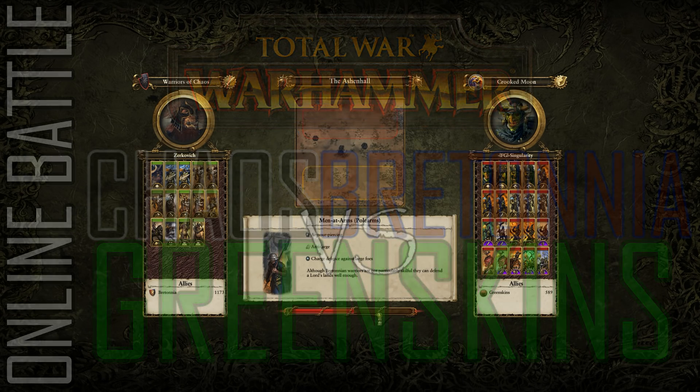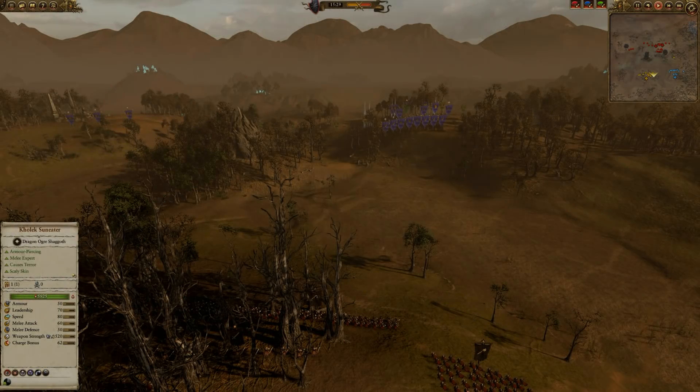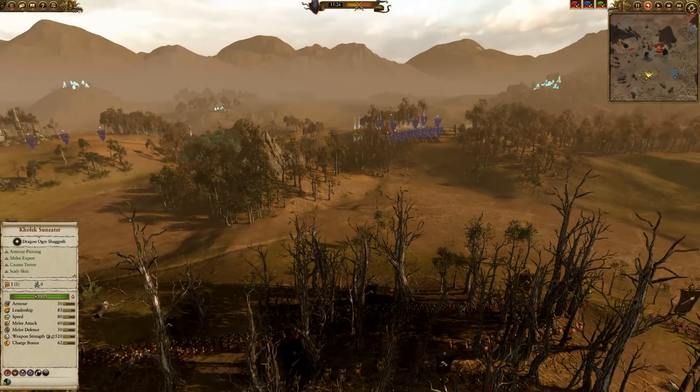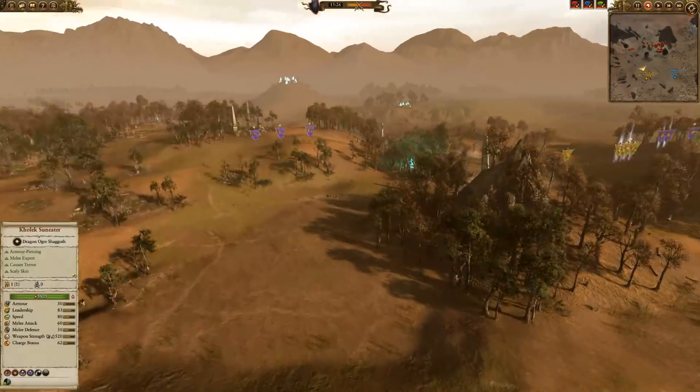Welcome folks to a 2v2 online battle. It's myself as Chaos with an unlikely ally of Bretonnia, against the Crooked Moon with a likely ally of the Greenskins. We're on the Ashen Hall map - a pretty cool map with lots of hills, lots of trees, and some obstacles, so it's not completely flat. A pretty good tactical little map.